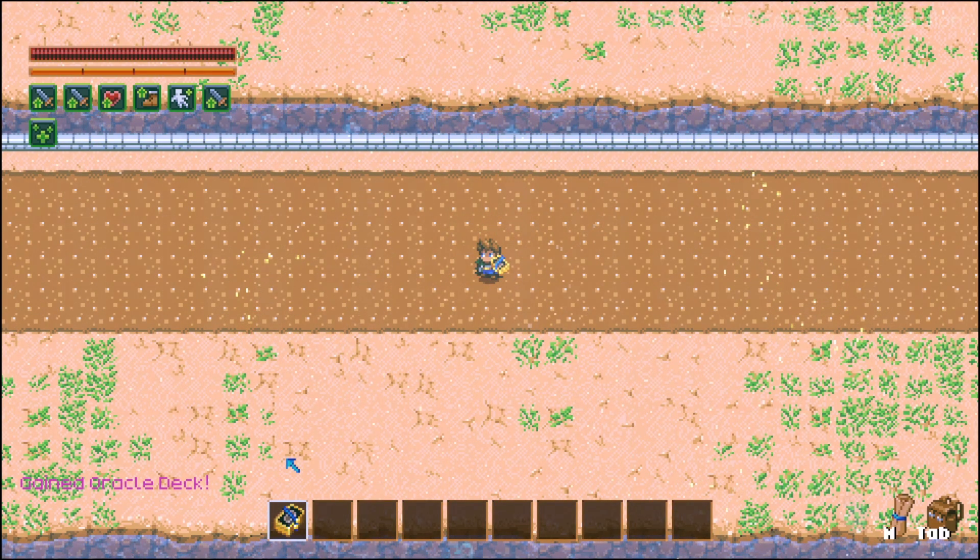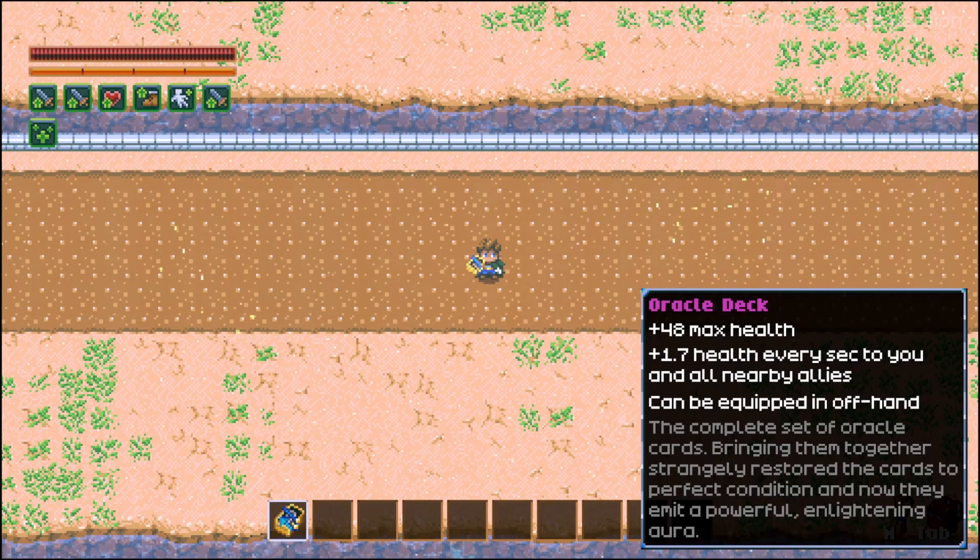And there we have it — the oracle deck. The oracle deck is an offhand that gives a nice health boost and heal over time buff to you and your nearby friends. If you're looking to be the healer in your party, this offhand can turn you into a medic. Now I did mention to the developers about this deck being a little bit underwhelming considering all the efforts involved in crafting it. They did reply to my feedback and the good news is they are planning to buff it in the next patch, and they even said they have some more plans for it in the future.